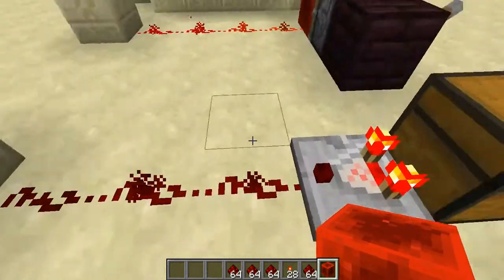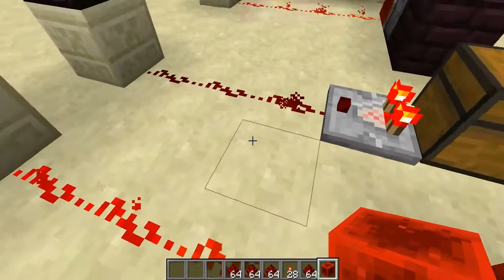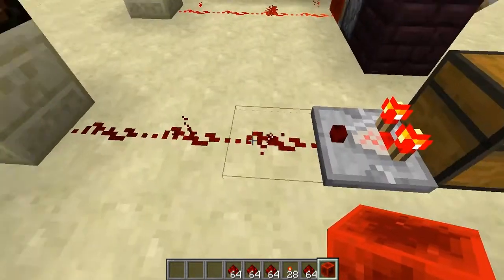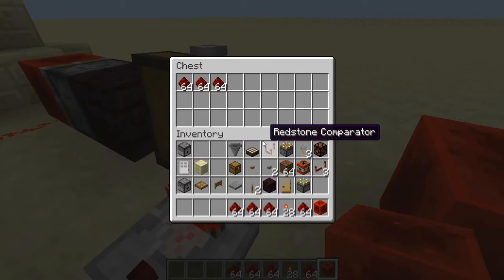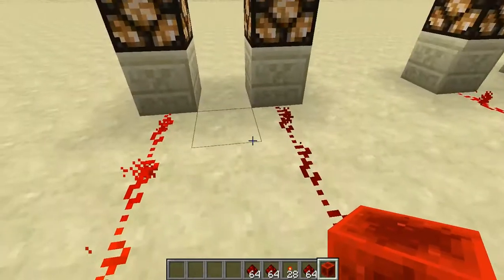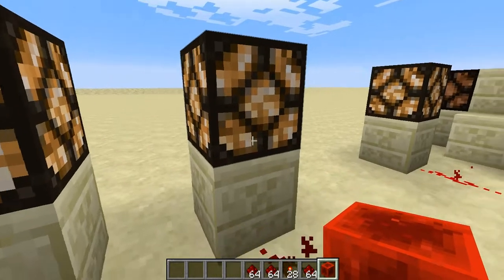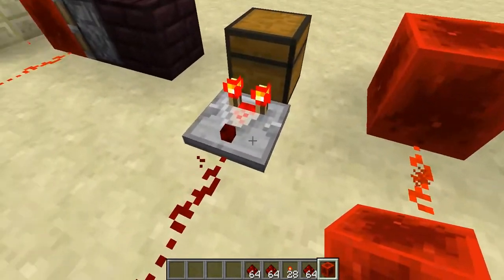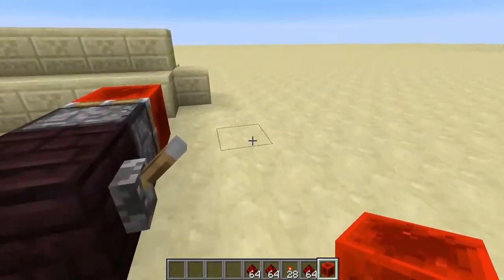So this is telling us that it takes three stacks to power two Redstone wires to there. There's a lot of cool things we can do with comparators, and we'll talk about those more in a later episode.